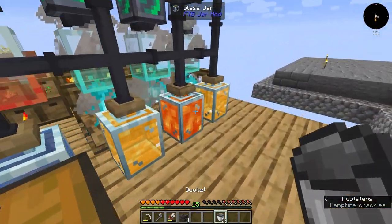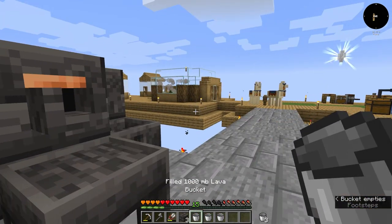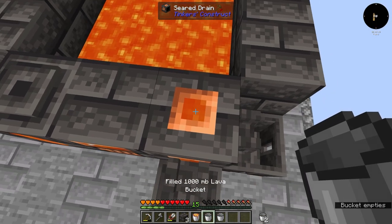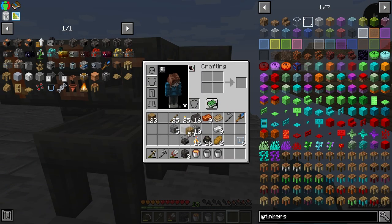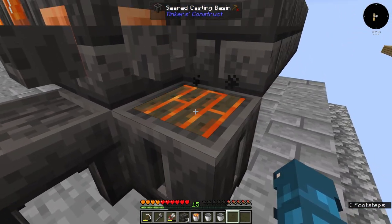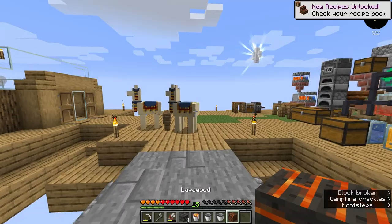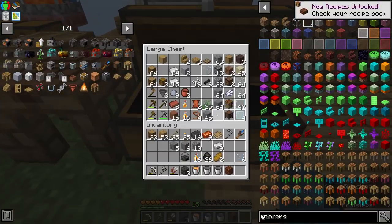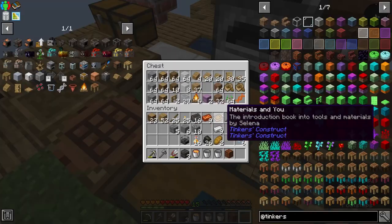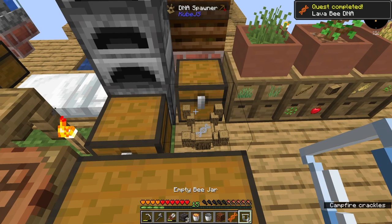This looks like it should be operational. I'm gonna make a couple of extra buckets, grab a little bit of lava, put the lava in there, grab our plank, put it in there, tap the faucet — and lava wood! This is what our lava bee has been needing.